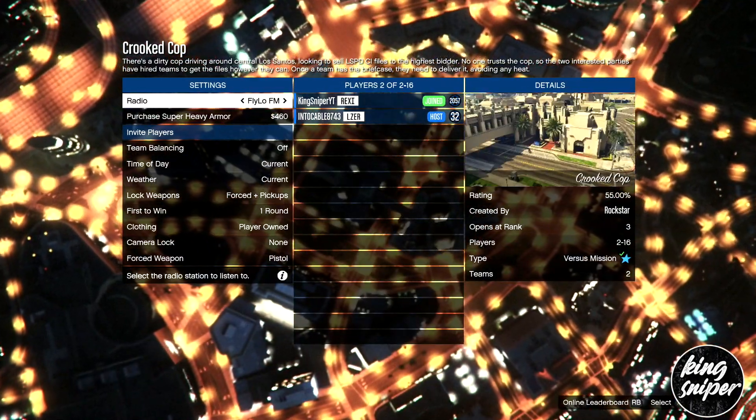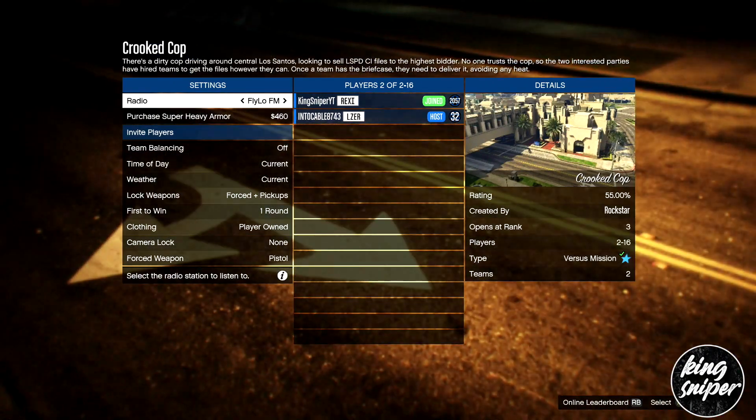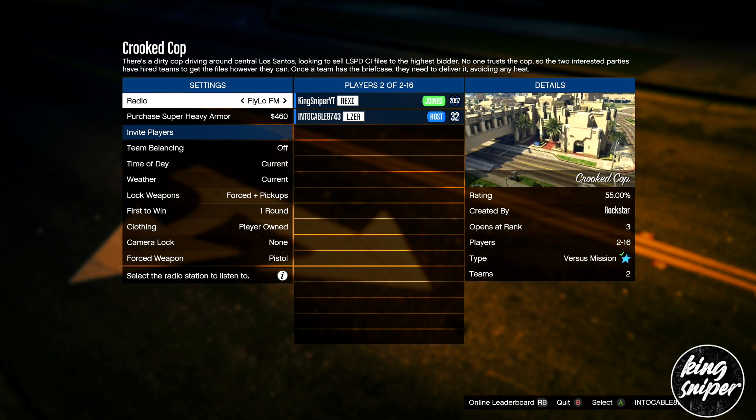Once loading, make sure the clothing is set to player owned. You can join with a friend or a random player — as long as you're in the job with player owned outfits, it should work perfectly fine.